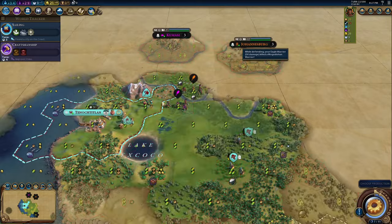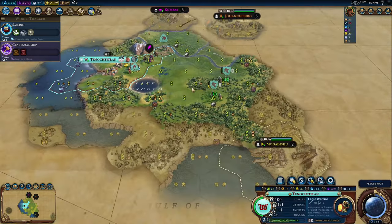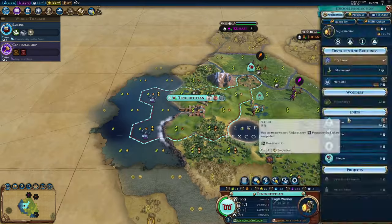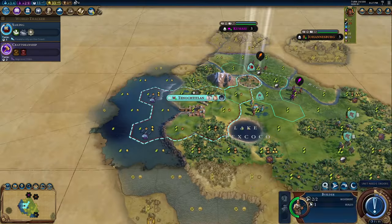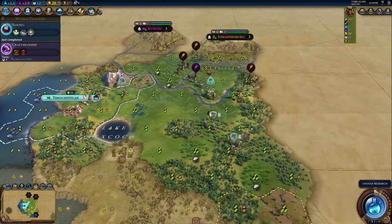The Aztecs are a very flavorful civ that I tend to overlook because they seem bland on paper, but they're anything but bland. I'm going to do this episode a little differently — normally I start with the civ or leader ability, but this time I'm going to start with the Aztec unique unit because to me the Eagle Warrior is really what pulls the Aztecs together.